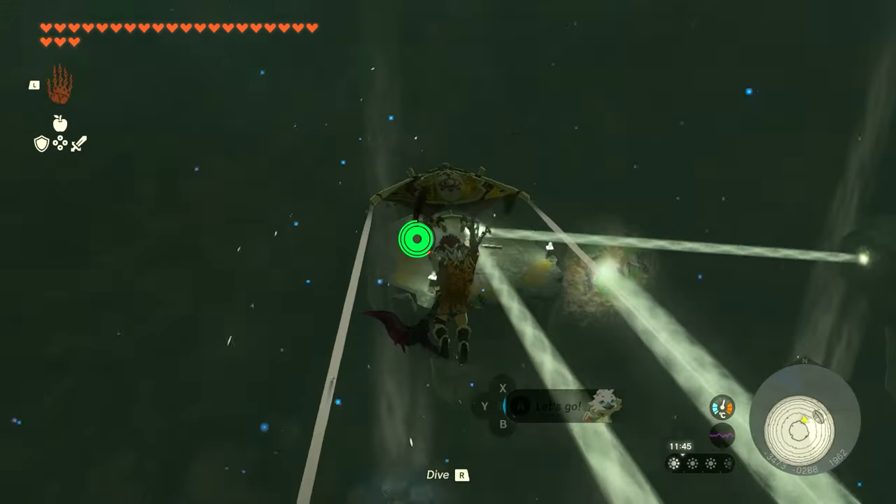The next one is incredibly easy, though it is a little cold. It's at the top-left of the map. You can get here using the Rossbro Paws Skyview Tower just north of it — fly south until you reach the island and pick up the chest. Very easy.